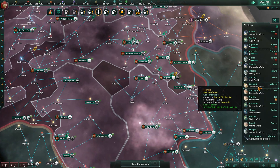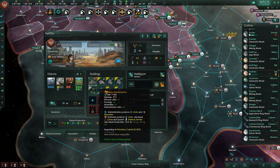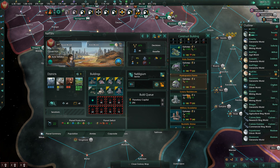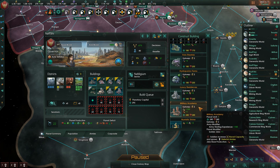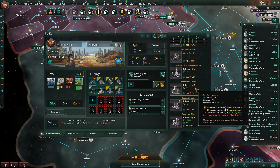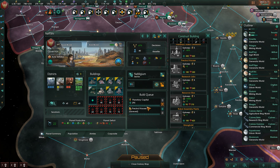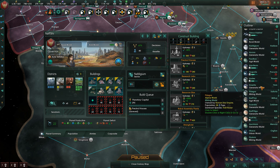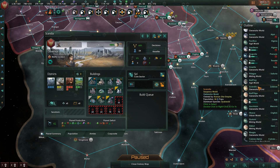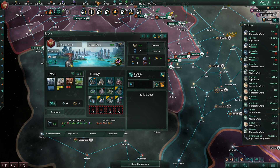The galaxy is doing a good job of taking care of the mid-game threat as we move into the endgame era for this series. We've got some crime on this world. Let's build precinct houses to help with crime on that world - it's our only world with any significant crime, believe it or not.